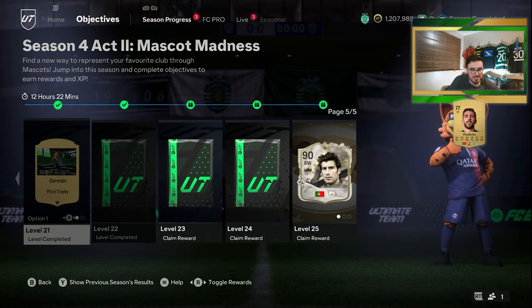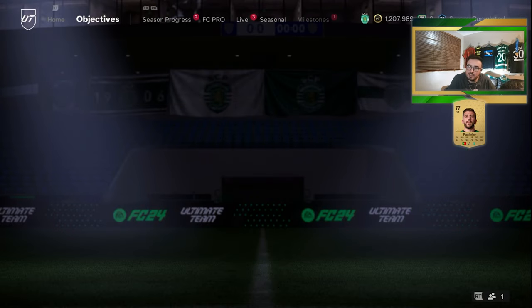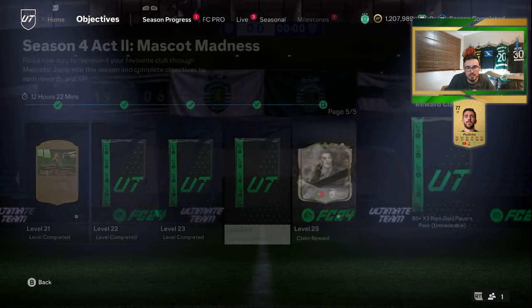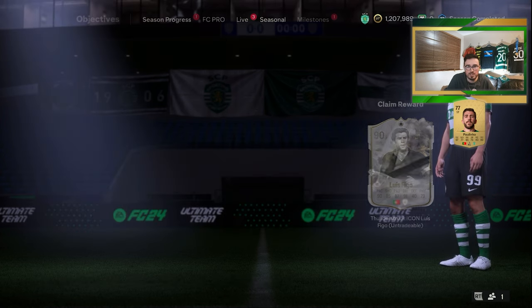As you can see, we get 84 times 5, which is always nice to see — a nice reward. 85 times 3 as well, pretty decent. And what's this? Figo, one of three, or 84 times 20. You know what's coming, boys.